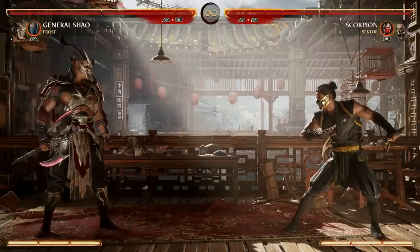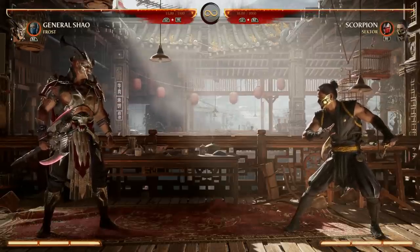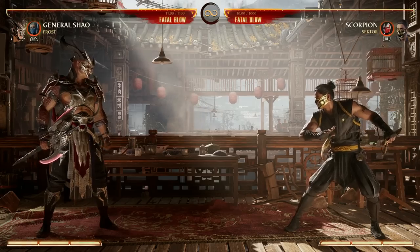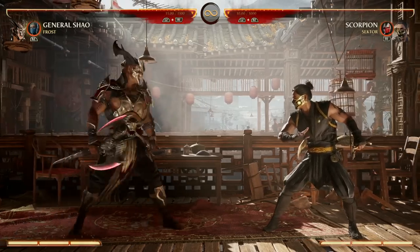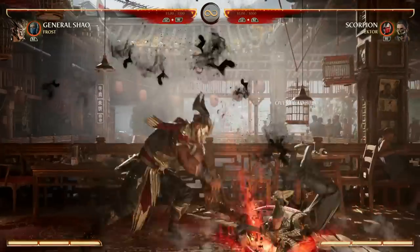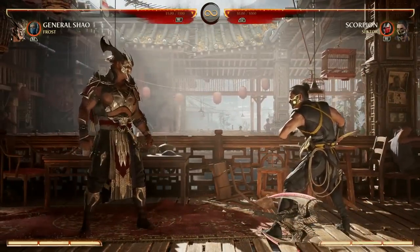General Shao is an absolute freaking menace and so much fun to play. And though he's got some layers to work with, on the surface he's pretty simple and I'm sure you'll get the hang of him pretty fast. His biggest gimmick is his axe. His down forward four axe slam gets rid of the axe, so now we have a different move set because we don't have our axe anymore.